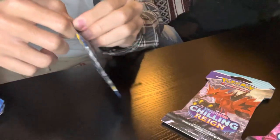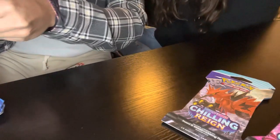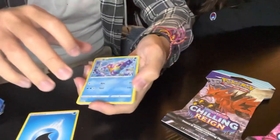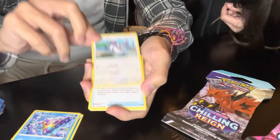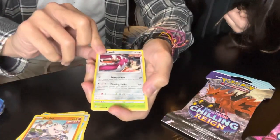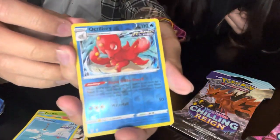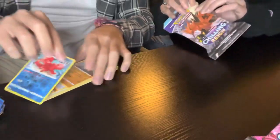Okay, first pack of the day. One, two, three, four. Water energy. Bruce... I can't say that. Perrserker, ugly Tool Jammer, Horsea, Mankey, Mawile, Falinks, Remoraid. We got an Articuno reverse holo, okay, and last card — Conkeldurr. Not too great a start, but it's alright.